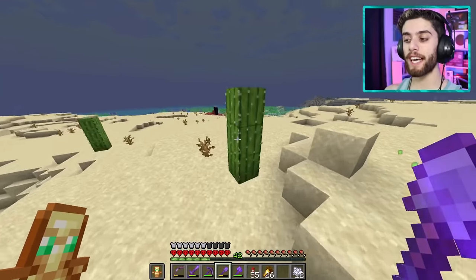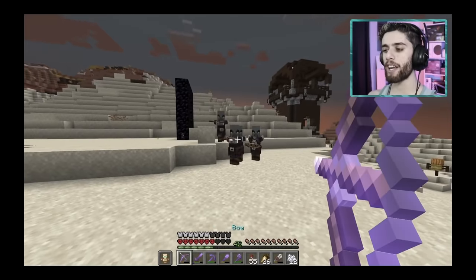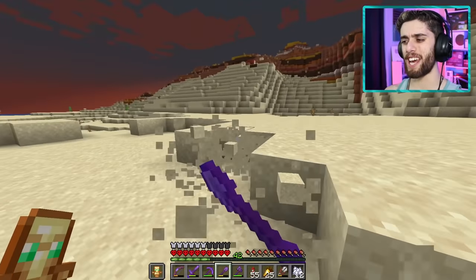Next up, we're off to find a desert. The desert contains cacti, dead bushes, and of course a bunch of sand and sandstone. But then I realized I made a big mistake.